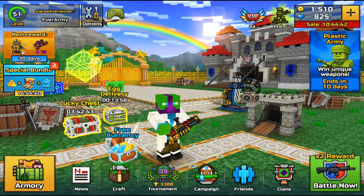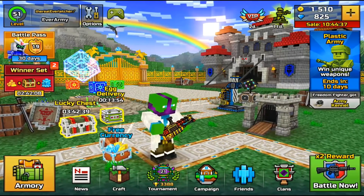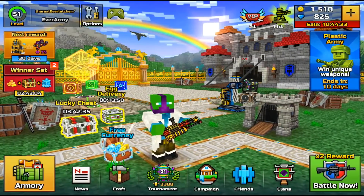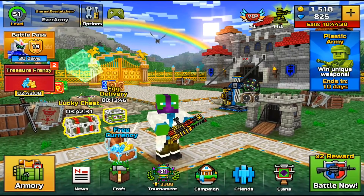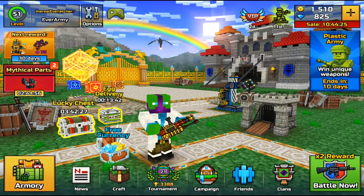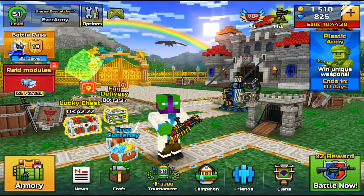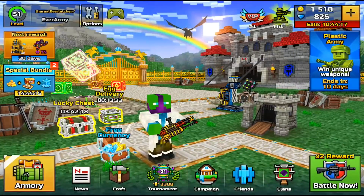Hey, what's going on guys, my name is Everletcher and today I'm back with another Pixel Gun 3D video. In today's video I have some weapon gameplay — it's not quite a review but it's going to be kind of a review on four different weapons. These are the new Trader's Van weapons. We had a new Trader's Van come to the game a few days ago, and I'm going to cover all of them in one video instead of separate videos. I'll just say now: these weapons are not my favorite in the game.